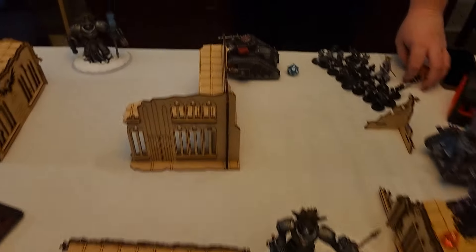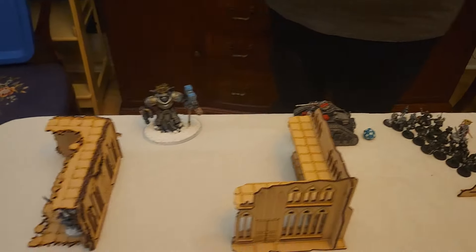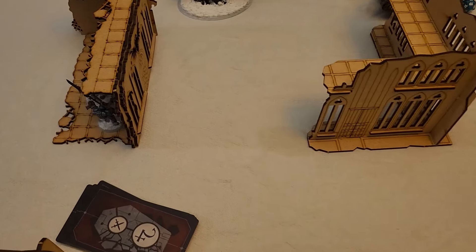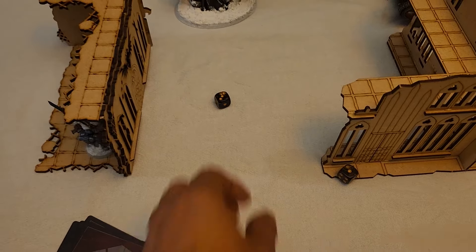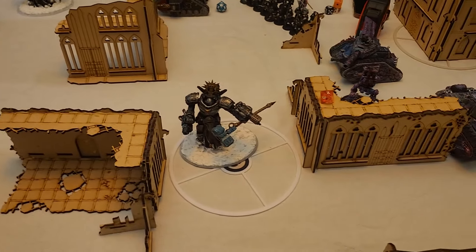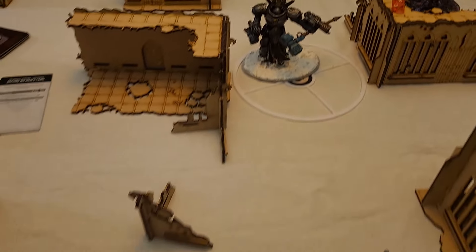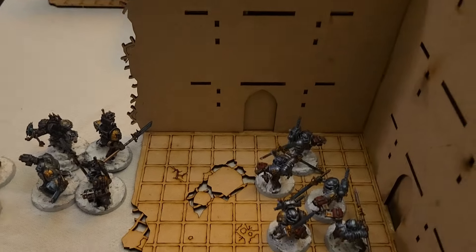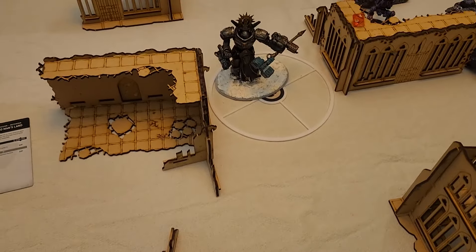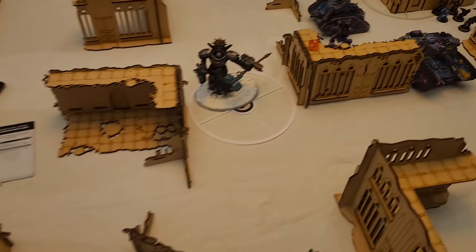In my shooting, not much happened — the Heavy Psycannons bounced off, but the Flamer from this Nemesis Dread Knight took off two wounds. For the charge I need a 7 with no CP for rerolls — rolled a 4, so no good. The charge fails. I do get Secure No Man's Land for placing and grabbing objectives, and Recover Assets is happening with this unit and the Strike Squad. I get 5 points. Laura gets 3 for Sabotage. Score is 5 to 3 for the Grey Knights.